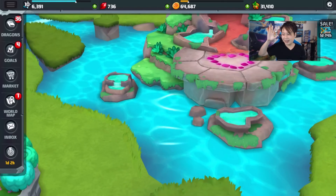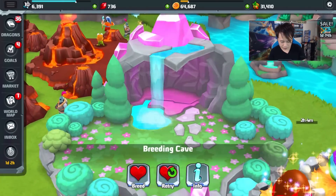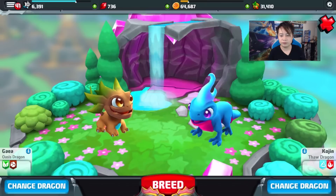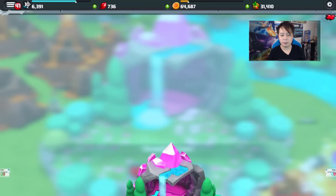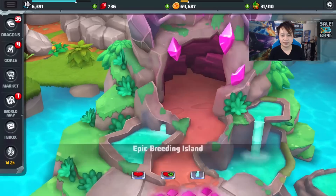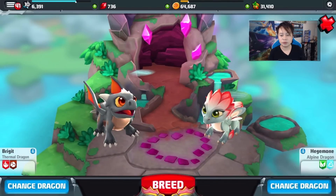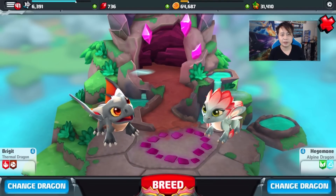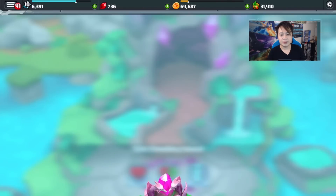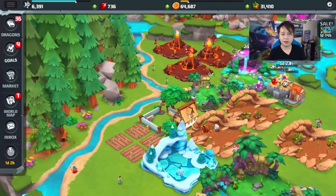I didn't mean to make this the rainbow dragon video, but since we got it, I'm just gonna rebreed it again using four elements — plant, earth, cold, and fire. On the epic breeding island, I used the thermal dragon and the alpine dragon, and they're only level four. I'm happy we got the rainbow dragon, probably thanks to the epic breeding island.